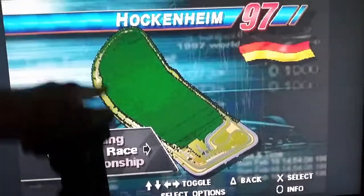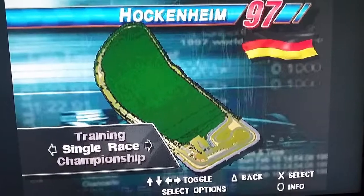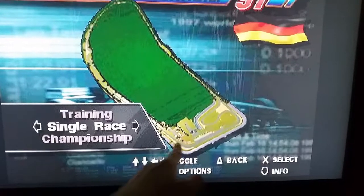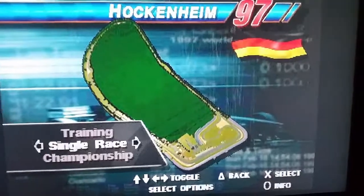Hockenheim with all the long straights and the tiny little chicanes to slow you down. All this section is the same as it is now — the last part of the lap — but now it sort of comes up and goes around this way and down here, so that's the way that is now.